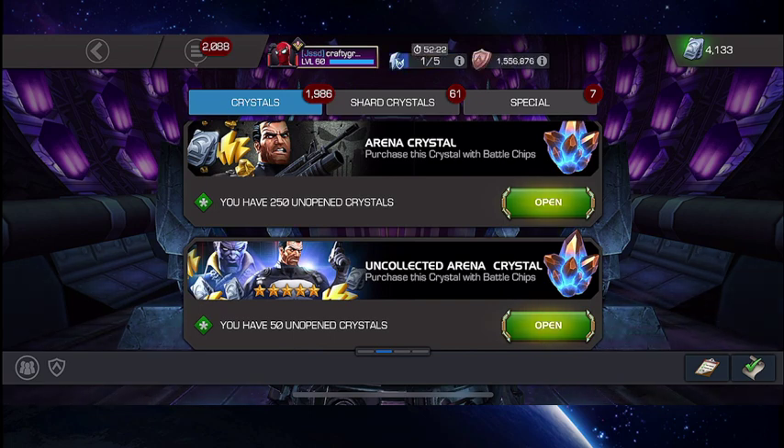I typically like to just do the regular arena crystals because, to be clear, with these arena crystals all I want is units. I'll take anything else — gold, the Punisher, whatever version — that's fine, but I'm really after units. That's what I use arena crystals for and I seem to have better luck with the standard arena crystals.